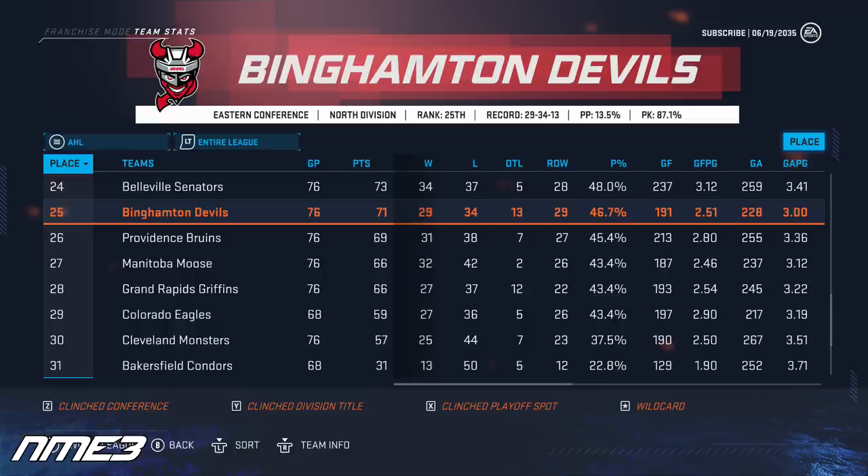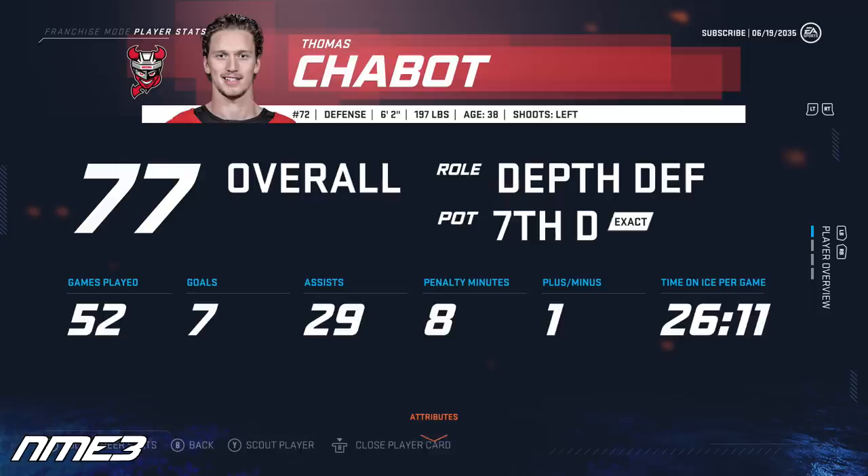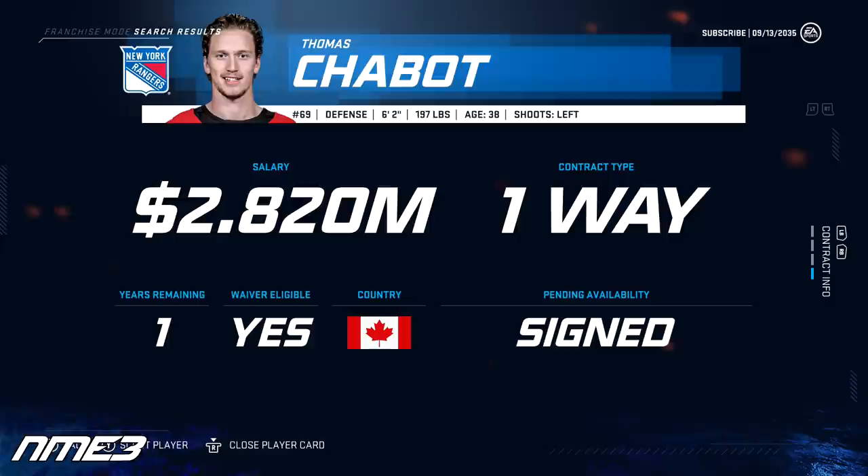Thomas Chabot ended up spending the year down with the Devils' minor league team in Binghamton, who finished 25th in the AHL. He played in just 52 games due to injury and scored 7 goals and 29 assists for 36 points on the year. Chabot drops to a 77 overall and in the offseason decides to keep playing, signing with the New York Rangers on a 1-year 2.8 million dollar deal.